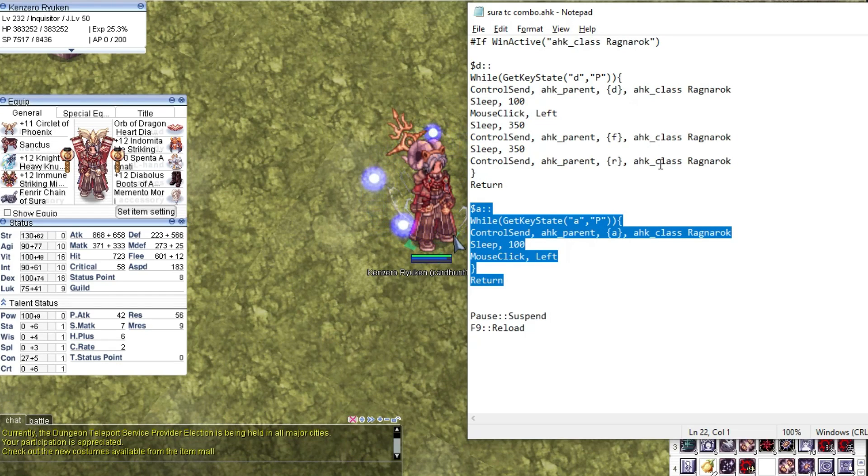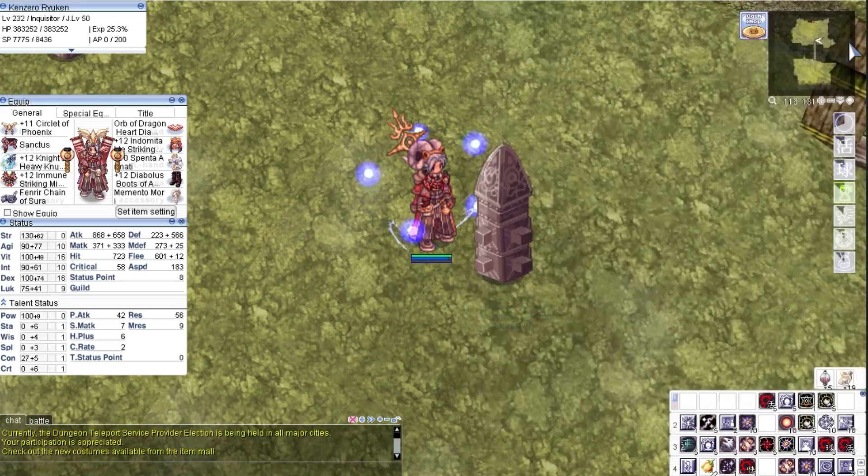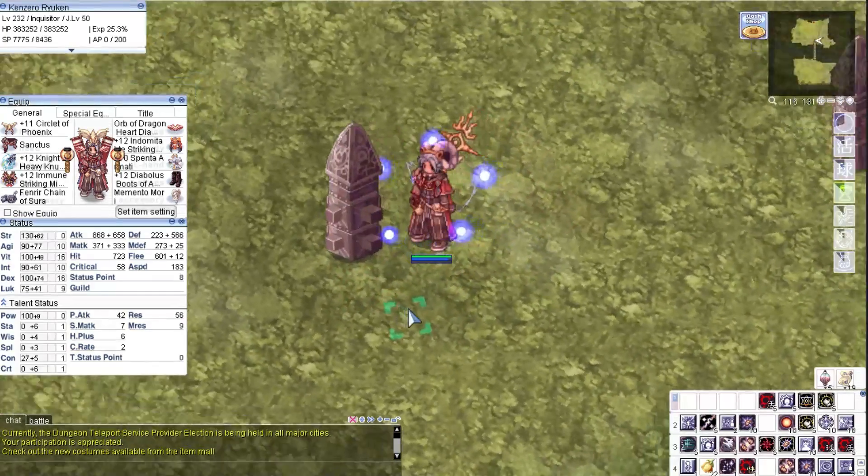The second part of this script is just a basic spam button for flash combo. There are also short commands here for suspend and reload. This is how I set up my combo script. If you want a copy of this script, I will paste it at the video description. If you don't know how to create your own AHK script, I recommend watching my tutorials about how to make and set them up using Notepad.